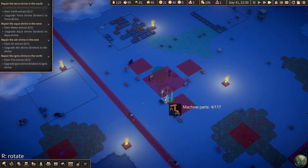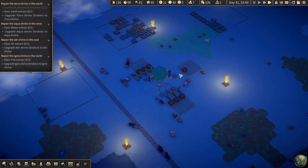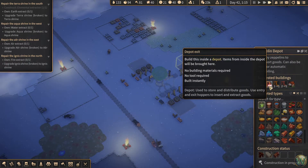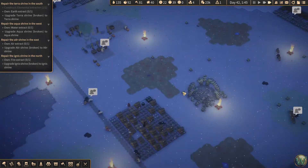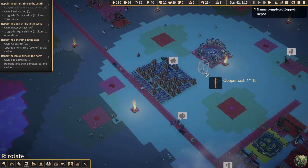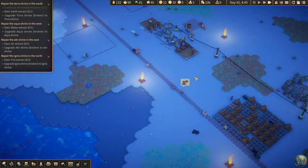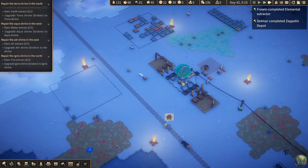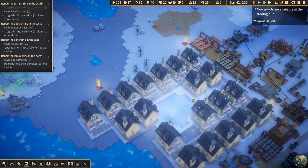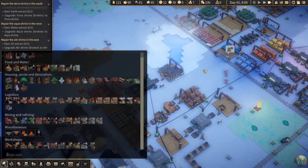So we need to do one, two, three — one, two, three. Dead down wrong. There. And this is a depot entrance. We need to run power up there though.